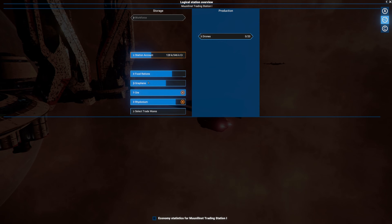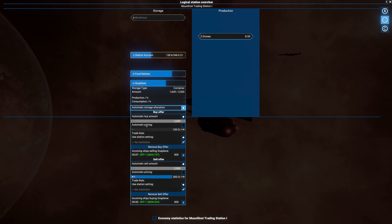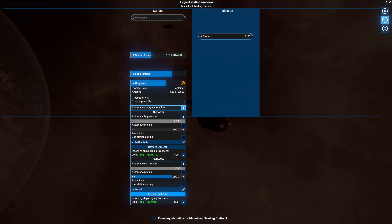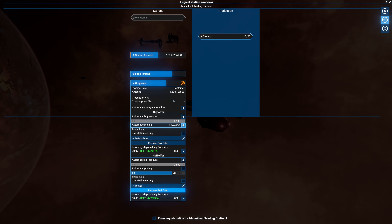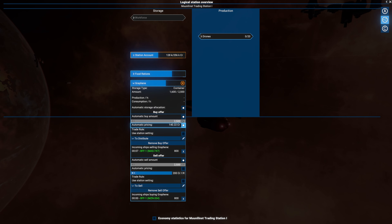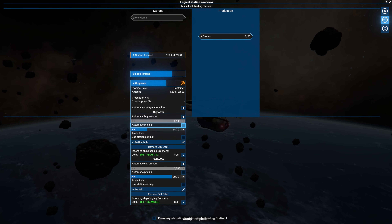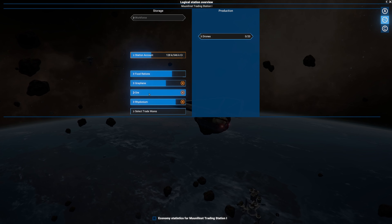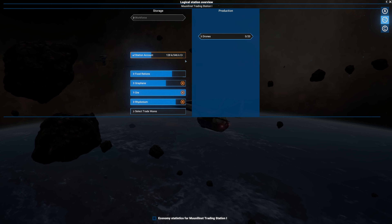Trading station overview - graphene is buying in at 100. I want to set it to distribute and the sell price will be set accordingly. They're going to be distributing. We could technically take automatic pricing off because we're not allowed to trade to our own station, so it won't loop. Food rations still buy in and sell, radonium - fine, that looks good.